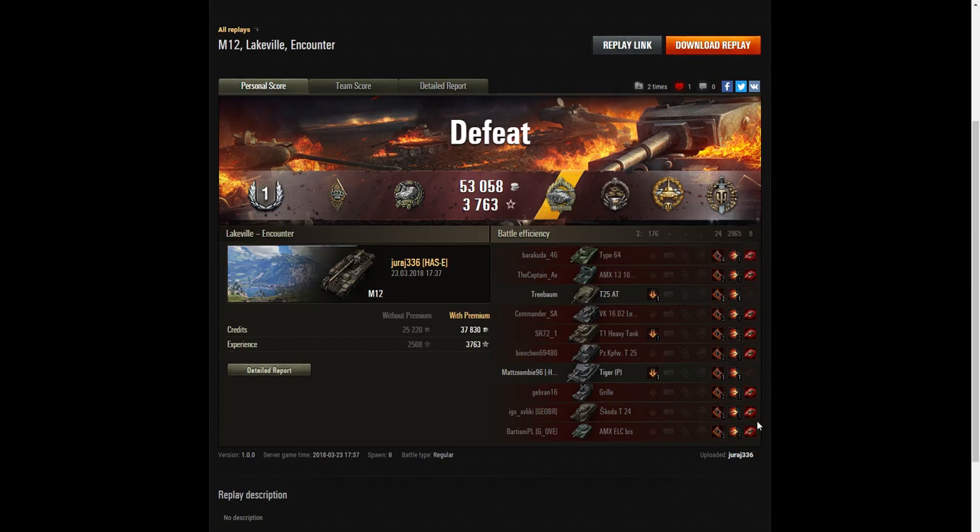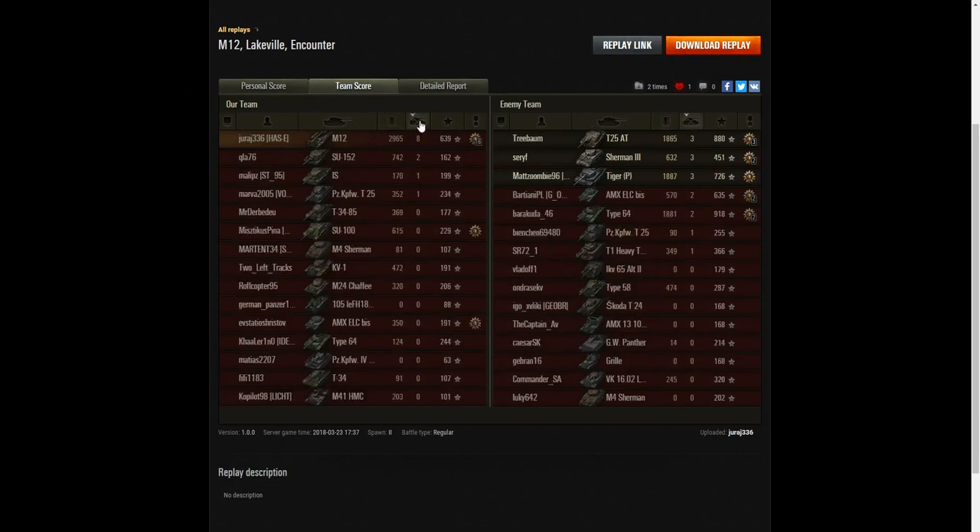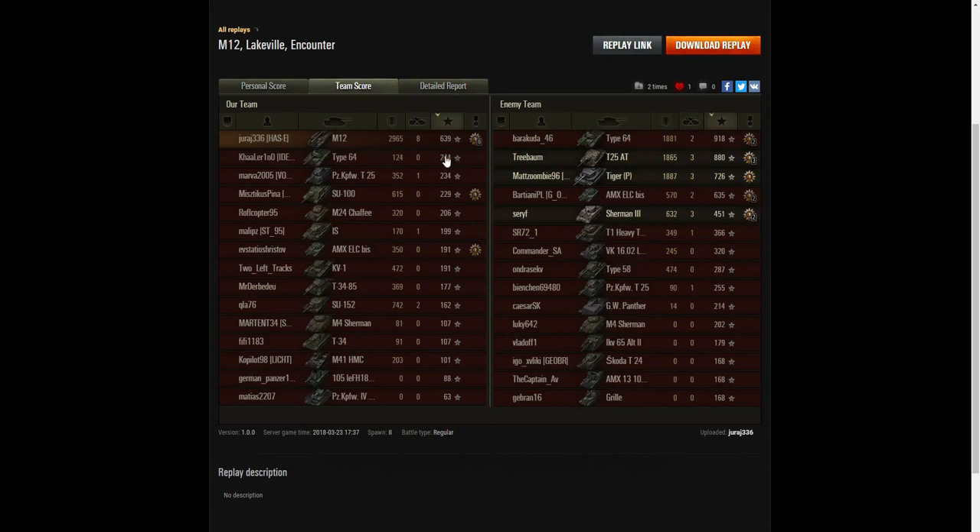We can see the kills he made. Such a shame because the rest of the team let him down — he was doing so well right out of the box getting all those one shots. He did 2965 hit points of damage, far more than the Tiger P did. He managed to get eight kills — more than twice what any on the enemy team managed — and a base XP of 639, beating most members of the winning team.